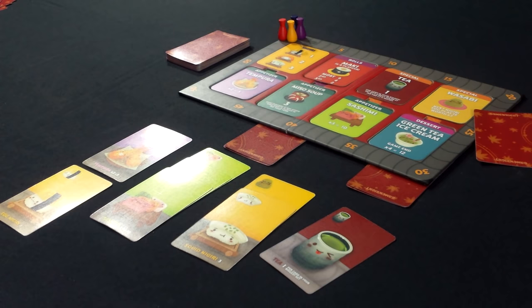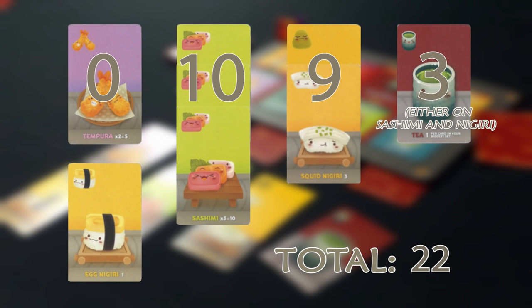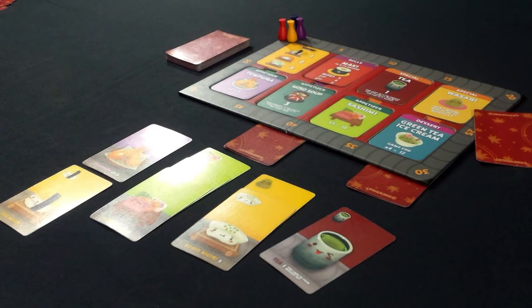We have reached the end of the round and it's time to score. Let's take a look at my cards. The wasabi and squid nigiri combo gives me nine points. I have a complete set of sashimi, so I score ten points. I don't score for the tempura because the set is incomplete. I do score for my tea — since my largest set is the sashimi with three cards, I score three points, plus one point for the last nigiri. My grand total is 23 points, which is really good, and I move my pawn up 23 spaces.